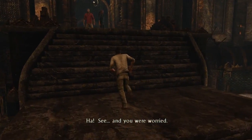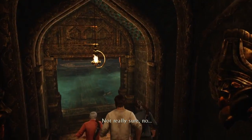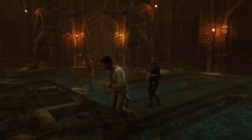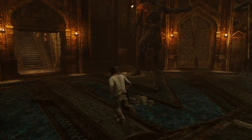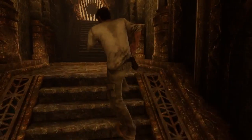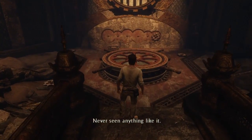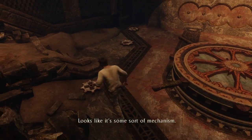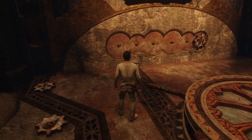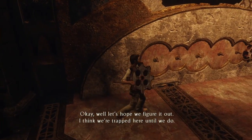I guess the stairs don't want to come out all the way. Are you so sure that it's treasure they're after? Not really sure, no. It never is really treasure. What kind of symbols are those? Never seen anything like it. Looks like it's some sort of mechanism. Someone's scattered gears all over the room. You think Sir Francis? Who knows? Well let's hope we figure it out. I think we're trapped in here until we do.